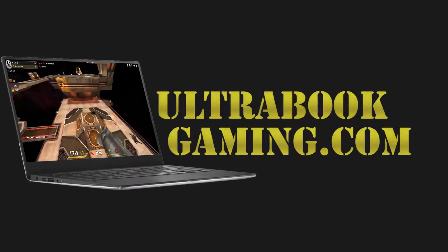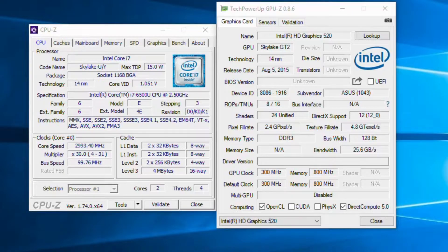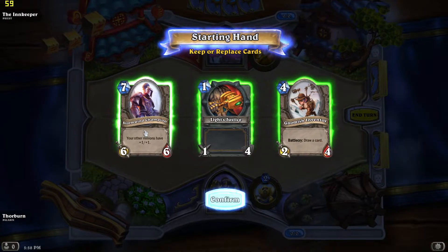Hi, I'm James and in this video I'm taking a look at Hearthstone running on Intel HD 520 graphics. This is an i7 6500U 6th generation Skylake chip, and you can see here we are running at 1080p and the high detail settings.